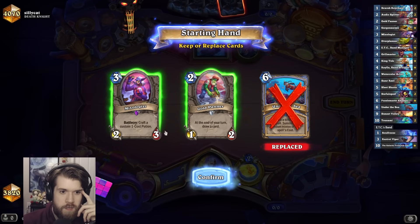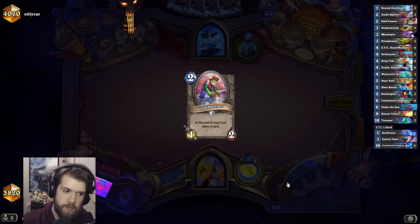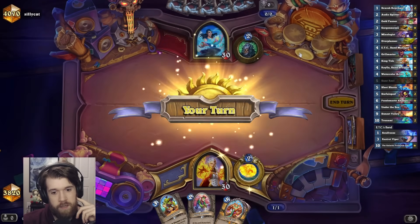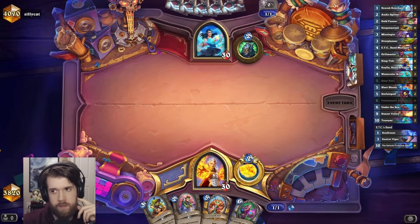I don't know if Mixologist is really a keep. I'm trying to find my Big Spell stuff. I did just play against a Death Knight, but it was a triple blood deck, and I don't expect that to be what I'm up against again. That's a pretty uncommon build.